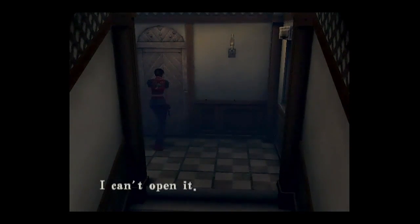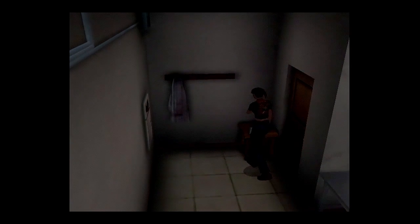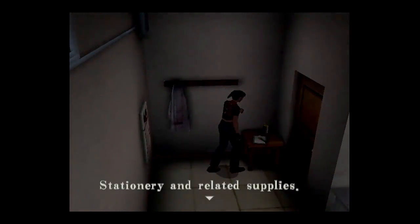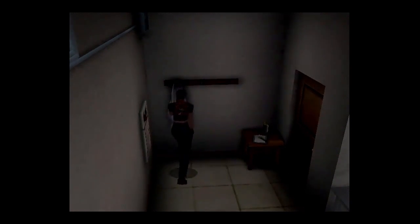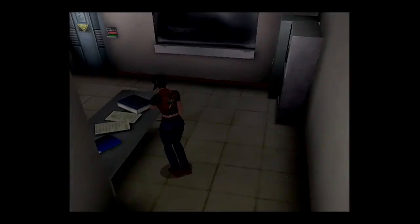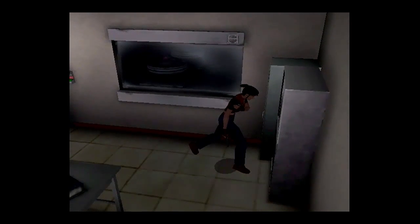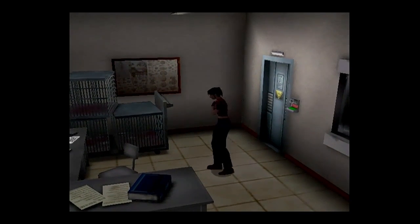No doorknob. No doorknob. Okay. Guess we're going in that one. Stationary and related supplies — nothing useful. Speaking of useful, I could go for an herb. I don't think my speed's impaired, but I just would like one. Nothing useful. Too dark — there's a jump scare waiting to happen.